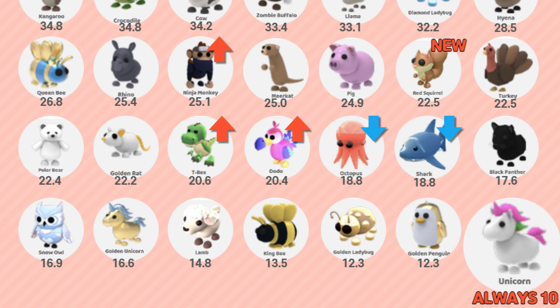Also, as you can see, the T-Rex and the Dodo have passed the ocean egg pets now — so the ocean egg pets are going lower, and the fossil egg pets are actually going higher.